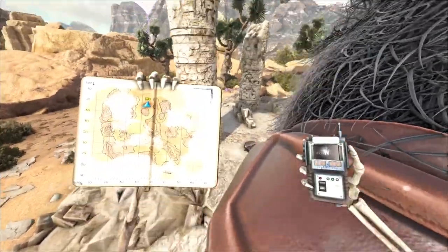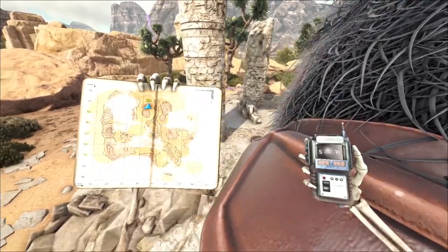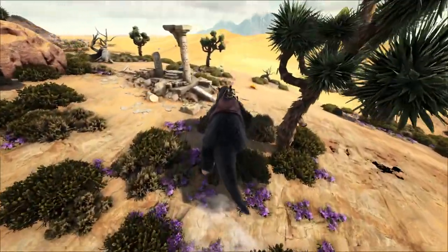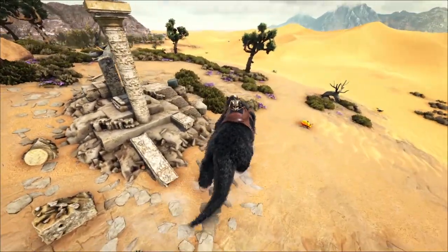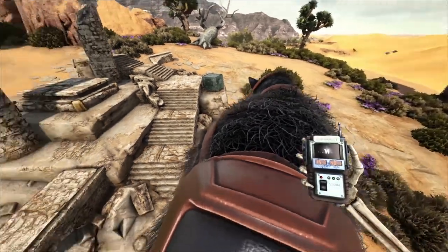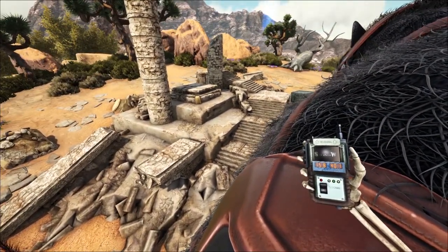We will run around grabbing a few notes with the megatherium, pretty much heading north and grabbing everything close by. You can check the Scorched Earth resource map and select notes to see where all the experience notes in the area are located, in case you want to hit more than I am or make a different route.